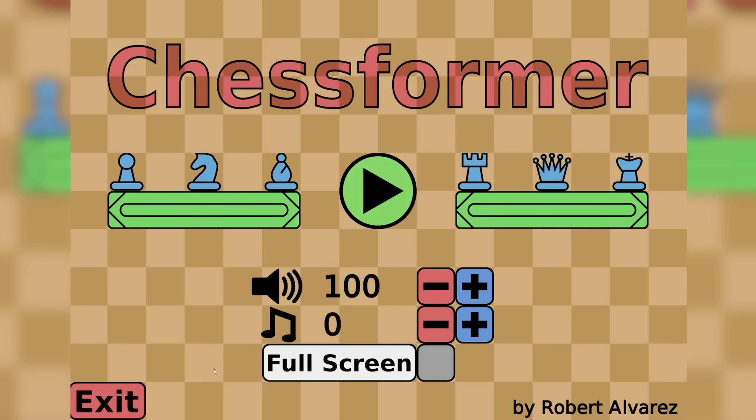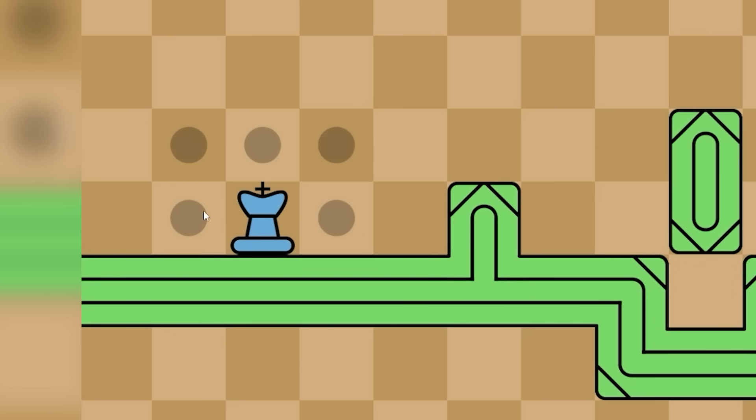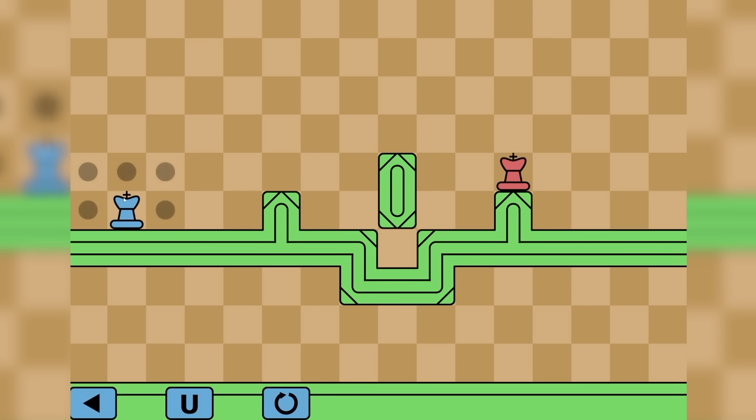Hello fellow engineers and welcome to Chessformer! This is what happens when you take chess and turn it into a Mario-style 2D platformer. We've got our king piece here - from a top-down view we can move to any of these places. If we move up to there, gravity comes and we fall down to this platform because it's a 2D platformer.